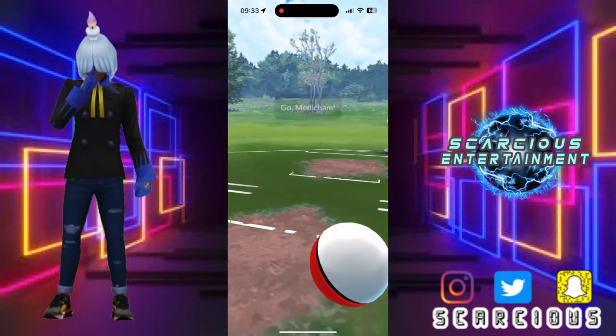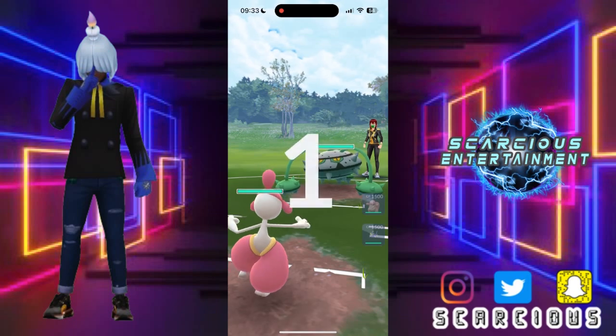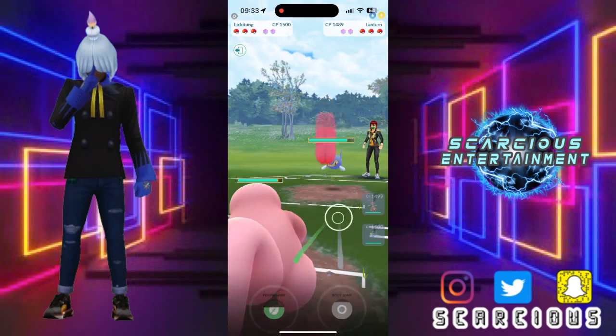Let's move swiftly. Nice and easy — faced up against a Feraligatr. We love to see it. They don't, so they dip out into Lantern. We meet their Lantern with our Lickitung.